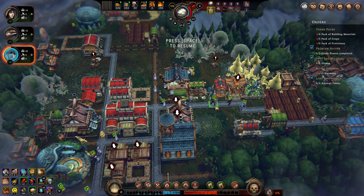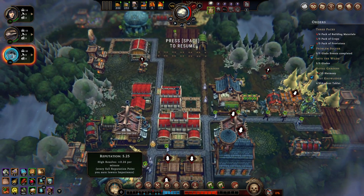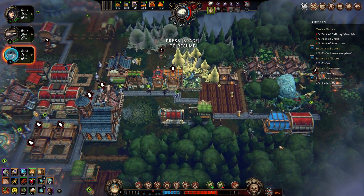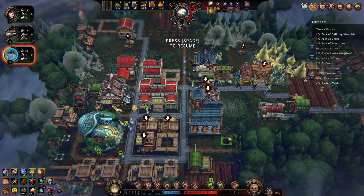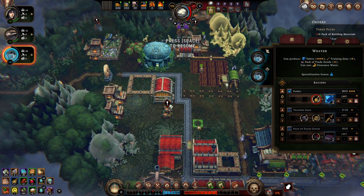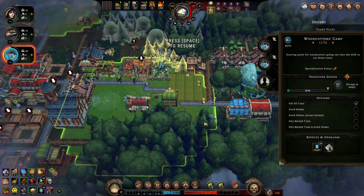So this is a roguelite city builder where the buildings you have available — the blueprints for them — you get from the crown, and it's a little bit random so you have to adapt. Every playthrough is going to be a little bit different. Like, I used to love Kiln a lot so I was building Kiln every episode, but then I wouldn't get it. And now we are playing without Kiln. Sometimes you play with a cookhouse, sometimes you don't. Sometimes you play with a weaver, sometimes you work with the sawmill, the carpenter — it changes a lot over time.